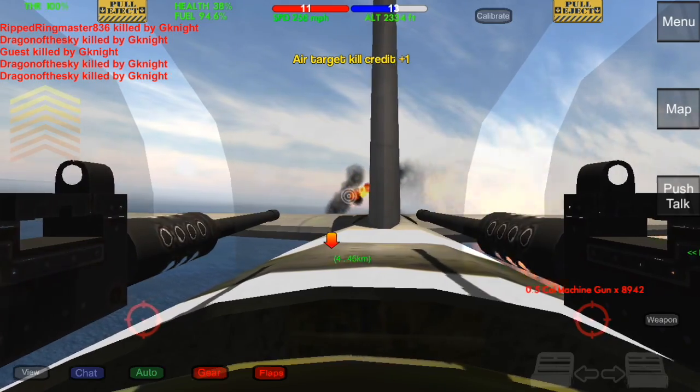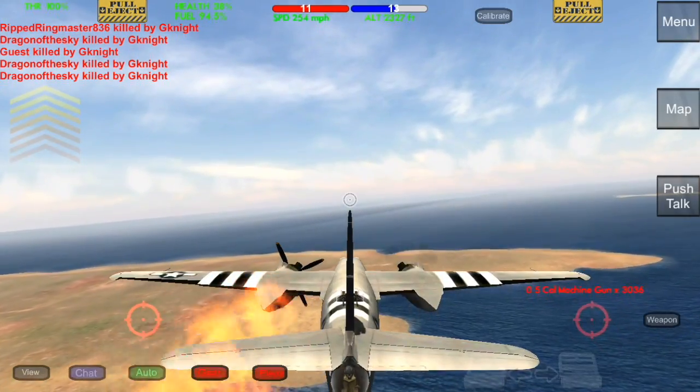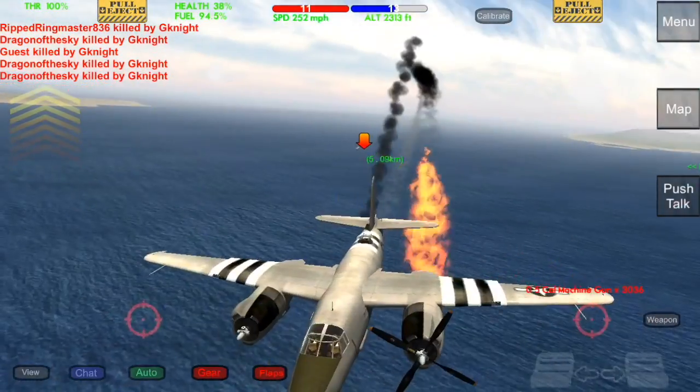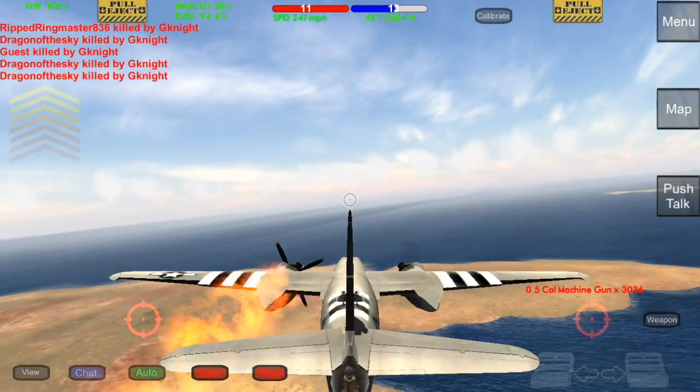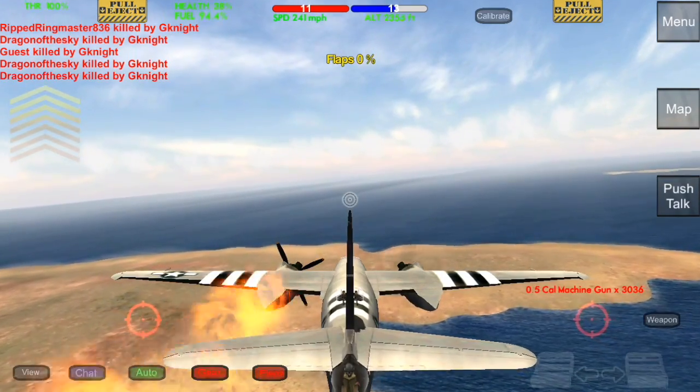I lost everything — I have no control of the bomber. I kind of wish they'd make the physics so that the bomber would roll when this happens instead of just flying straight, because that's a little unrealistic. It'd be cool if they added some kind of roll to make it go down — technically it should be going down right now. But maybe that's something we'll see in the future. We're just going to crash right here.